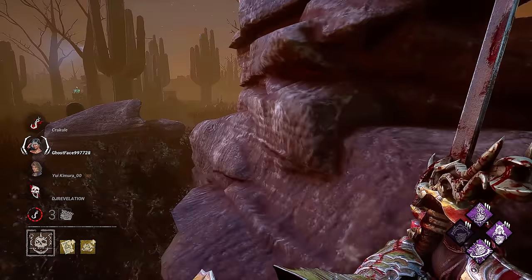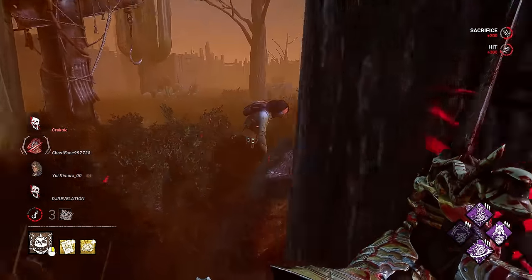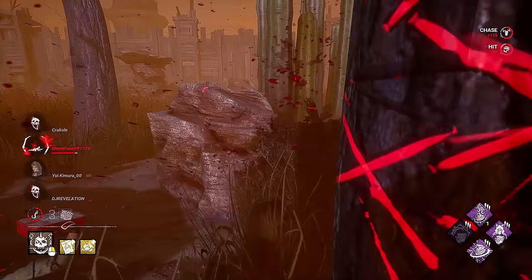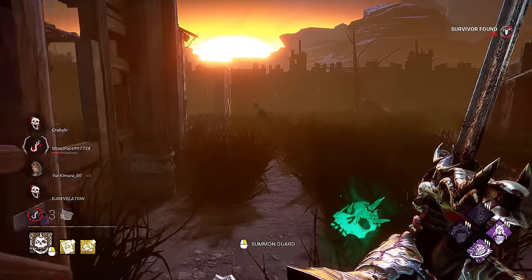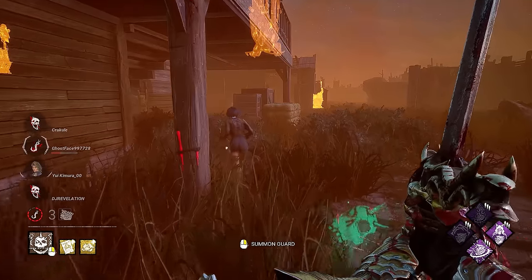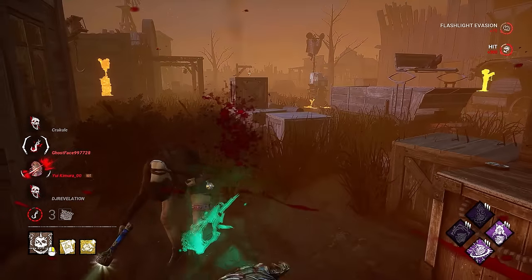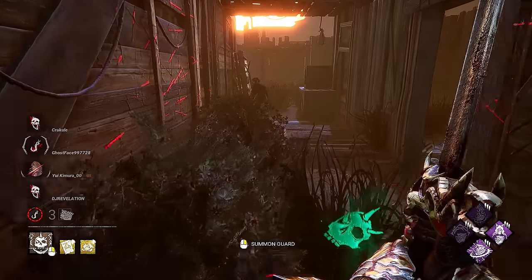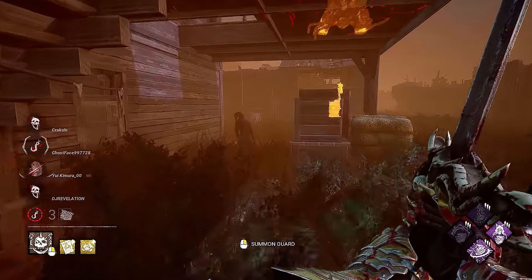It looks like it's probably going to be the bot to get the attempt for escape. Well, we got the bot here. She doesn't go for it — holds forward like a champ. Can I take this free hit? Thank you. Can you stop blinding me? No drop — this bot is a super greeter. Doesn't like vaults though.